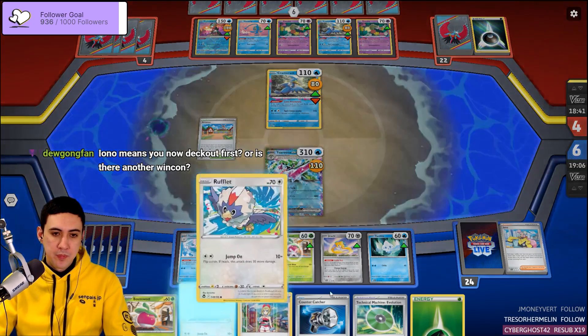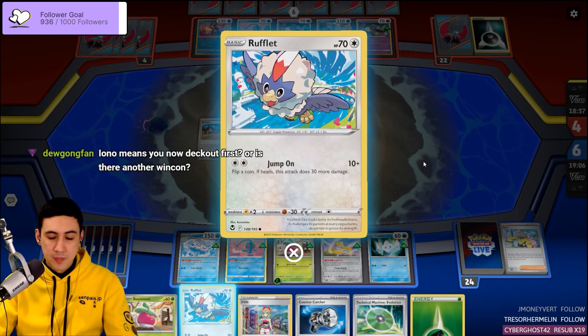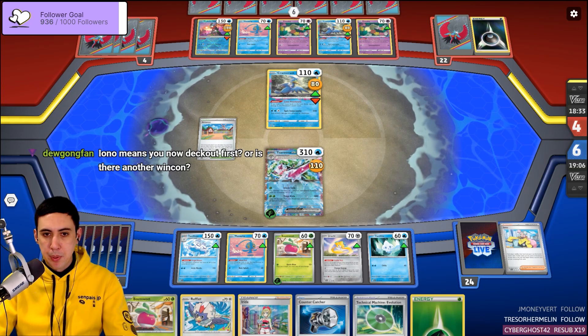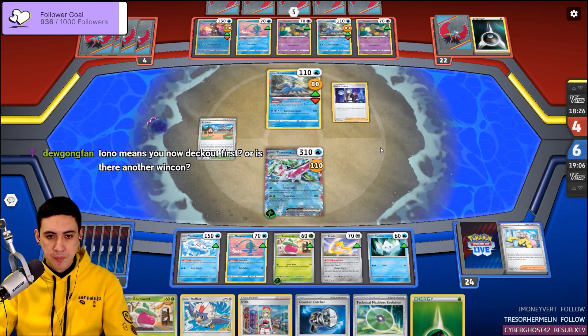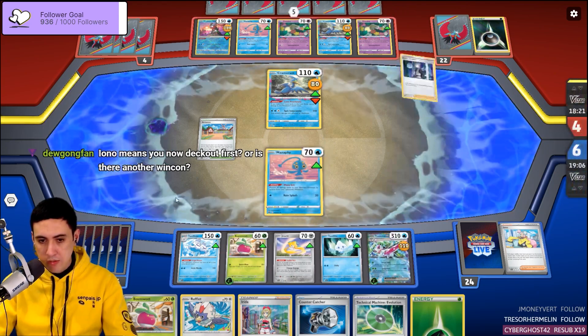The other win condition? We start putting everything on 30 HP remaining, and then we blitz them with the Braviary. Because you also need a way to attack the Vanilluxe.